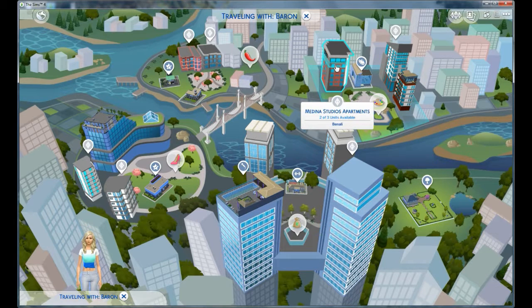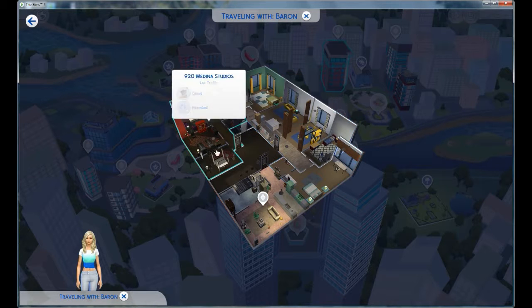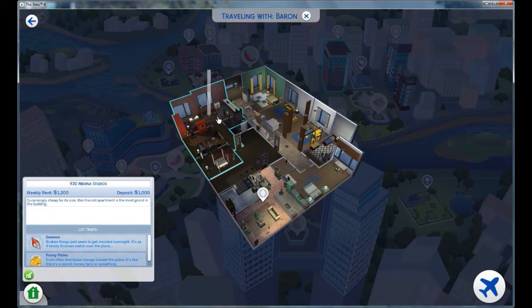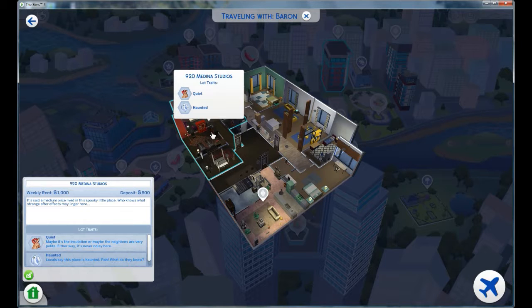Let's look at the Medina Studio Apartments. This one needs TLC but there's somebody living there already — I mean, we can kick them out. Weekly rent is $1,200, deposit $1,000; that's a bit expensive. This one's also haunted — Medina Studios. It's quiet and haunted. Locals say the place is haunted; maybe it's the insulation or the neighbors are very polite. Either way, it's never noisy here. That one is weekly rent $1,000, deposit $800.